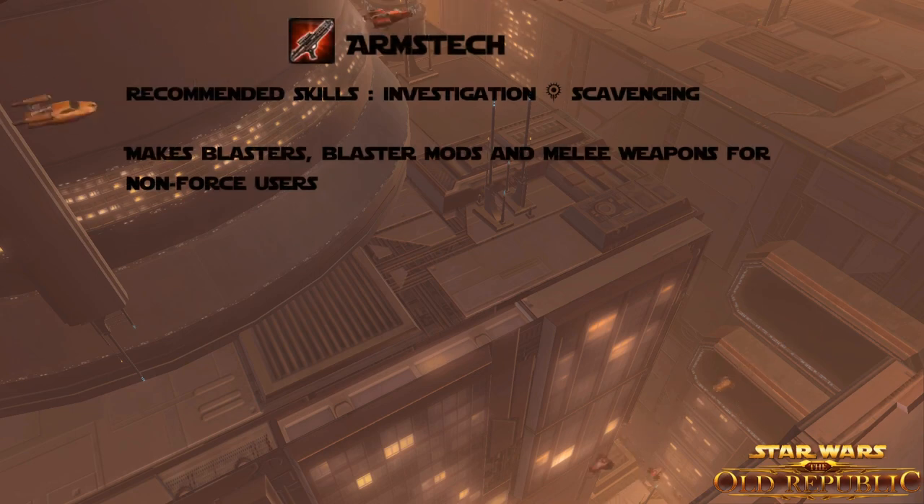Next up is Arms Tech, which comes with the recommended skills of Investigation and Scavenging. With this skill you can make blasters, blaster mods, and melee weapons for non-force users. You can make blasters with certain looks that you can upgrade throughout the game, and you can make mods for the blasters you find during your travels. You can also make melee weapons, which includes force-style weapons that certain NPCs use during the game, so you can keep them updated as well.